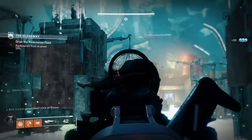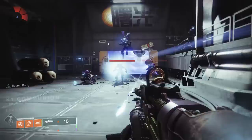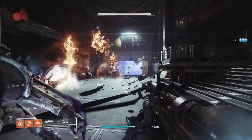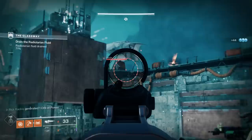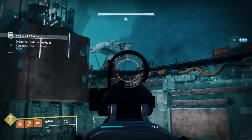Subsistence is an absolute wombo combo with Incandescent. Take a look at this footage: I lower my magazine down to 18 rounds, get a kill on a single Dreg, and my magazine goes back up to 21 because of Subsistence. Then I wait for the scorch damage from Incandescent to kill the other enemies, and my magazine goes up to 33 and then 45. I killed one single Dreg and because the scorch damage from Incandescent counts as weapon kills, it triggers Subsistence multiple times.